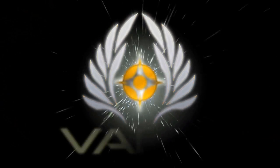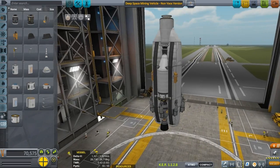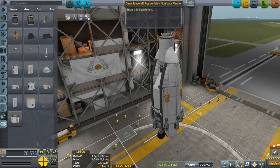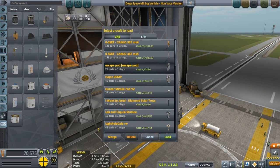Hello ladies and gentlemen, I am Veos and welcome to another video. We're going to go ahead and put some more up there for our community space station. Next on the list — no description — deep space mining vehicle, non-Veos version. I can only get one more part up there in that space station, then I'm going to have to build a new space station. One more part for the community space station, and then we're going to start a new one.